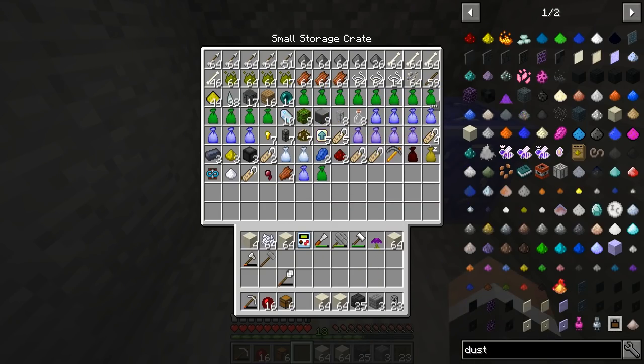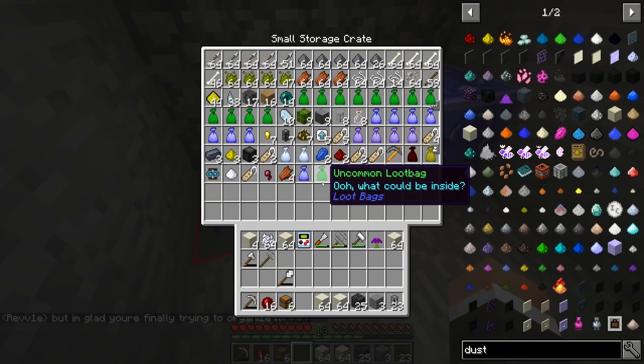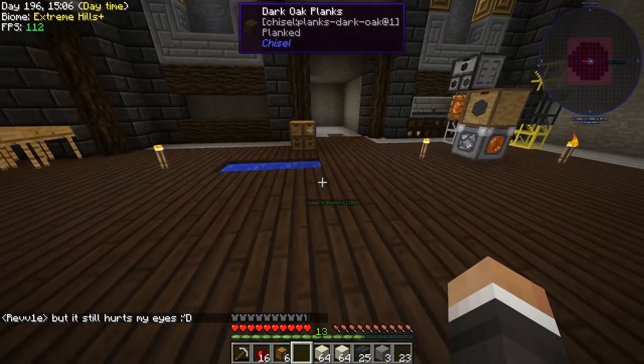Another problem our mob spawner has faced between streams is the fact that we don't actively empty it out. There are no storage drawers, no void upgrades — we're not actively pumping any of these loot bags out of that small storage crate. We just end up with a crate that is completely full and mob drops spewing all over the floor, causing lag. We need to fix that at some point — that's something we'll need to work on maybe in today's stream, but maybe in a future stream.